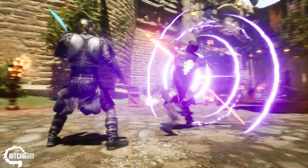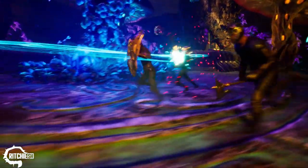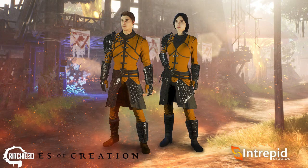Speaking of cool cosmetics, if you log into Ashes of Creation Apocalypse and hit level 50 before October 31st, then you will unlock the Armor of the Autumn Night for free. Not only will this unlock for Apocalypse, but every cosmetic you earn in Apocalypse will carry over to the MMORPG as well, so get it while you can.